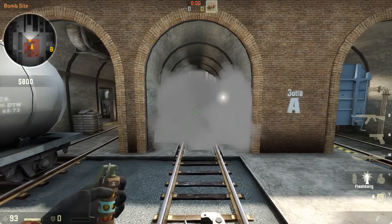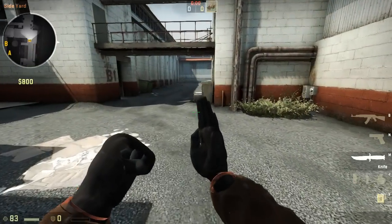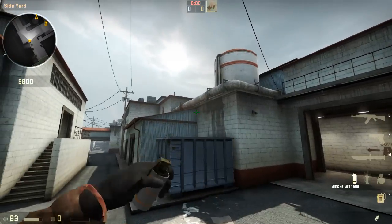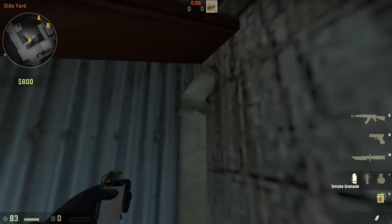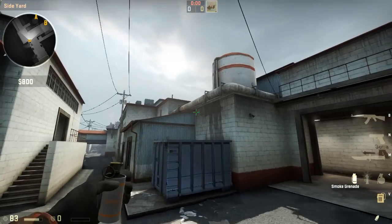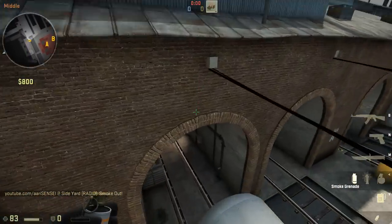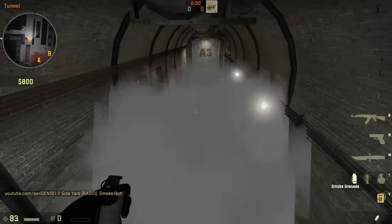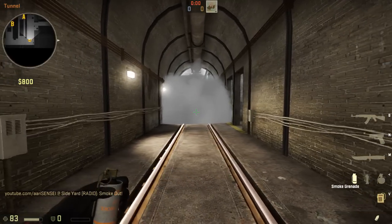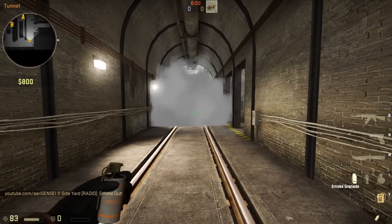The last thing we're going to cover is a smoke for ivy. Come jump on this box, aim at this little ring on the pipe, jump and throw it. It's going to look like that, and you'll see you have ivy smoked. That's about it for this video, I hope you all enjoyed it.